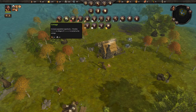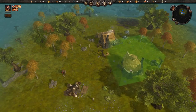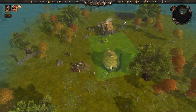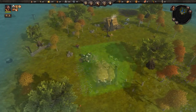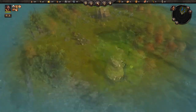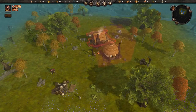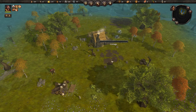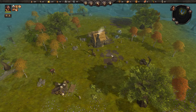We could probably use another cottage to get some more population. We're going to put the cottage right next to the woodcutter's lodge, and that increases your population cap and more settlers will come.